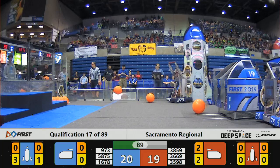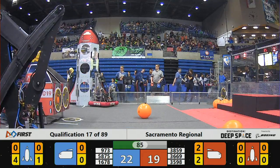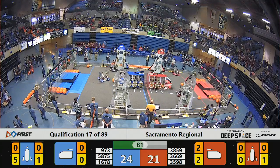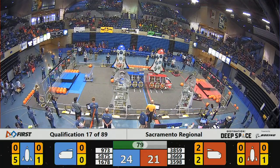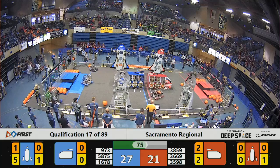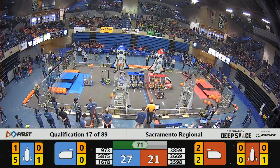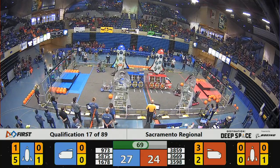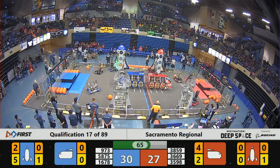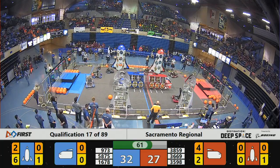T-minus 90 seconds remaining in the match. Over on the Red Alliance, we've got a hatch panel placement underway from Robo Knights, trying to get that lined up on the Red Rocket. There's one on each rocket now if they can get that placed. Blue Alliance has a fifth hatch panel placed by Citrus Circuits and two pieces of cargo in the bottom level. Looks like cargo being placed by Greybots on the Blue Alliance side, and hatch panel number six has been placed by Citrus Circuits.